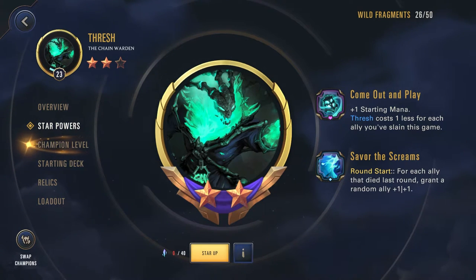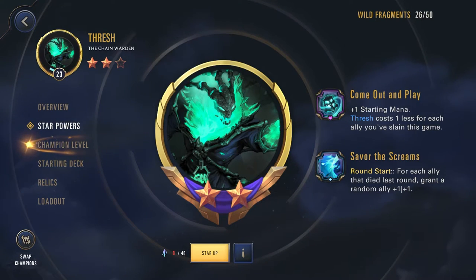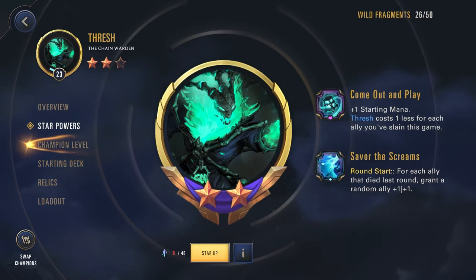Up next, we have star powers. For the first star power, we have Savor the Screams: Round Start, for each ally that died last round, grant a random ally +1/+1. This feeds into your expendable units and swarm playstyles — the more units you have die each round, the bigger buff you'll get next round.